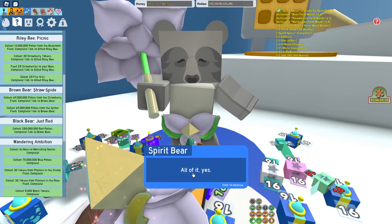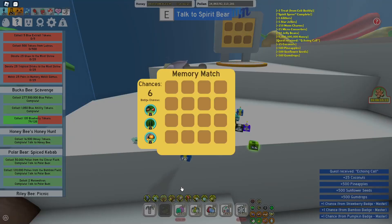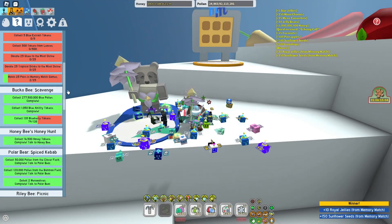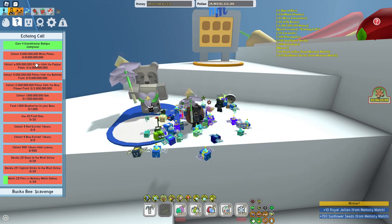My next quest is a lot harder, I believe - it's called Echoing Cool. We also get to do a memory match, though this isn't that good. We did decently in it, but I don't really care about that. We've got our new quest here - Echoing Cool - let's go through it and see which ones are bad and good.